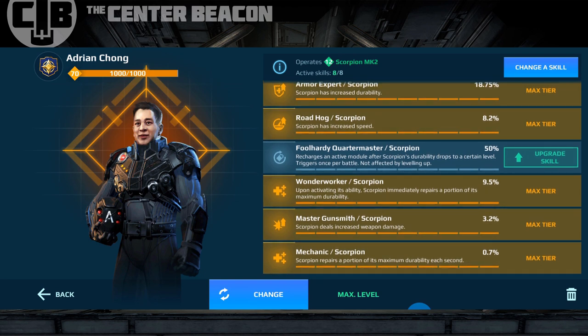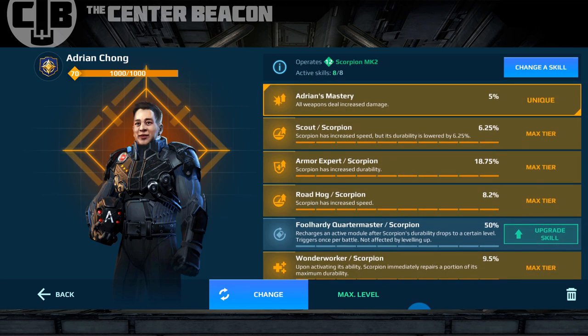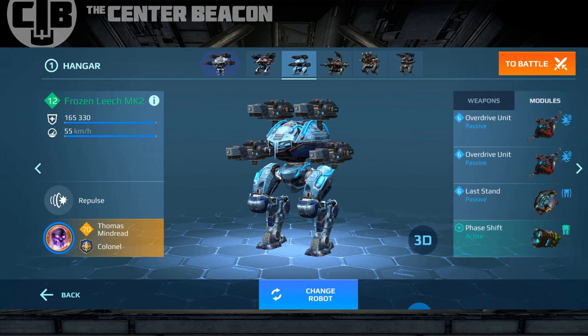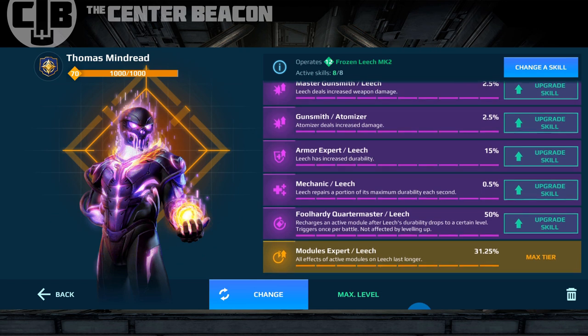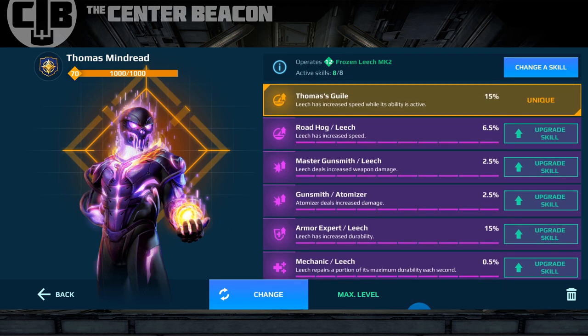Quick look at the skills — we've changed up a couple of things we talked about in a previous video, got Adrian Chong on here for some extra damage. Here's what we're going to be facing off against: first the atomizer leech running some overdrives, very powerful. Then we're going to take a look at a blitz and a scorpion. I'll be doing one-versus-one duels against those three bots. Then we go into some live gameplay. These robots are piloted by my very capable 14-year-old son, who's actually pretty good at the game.